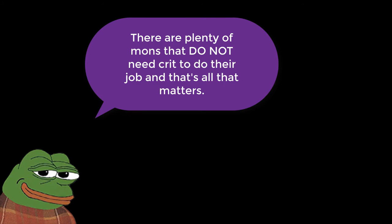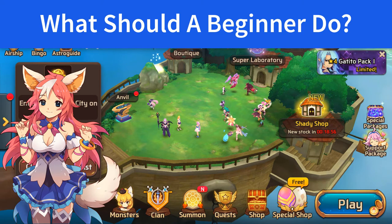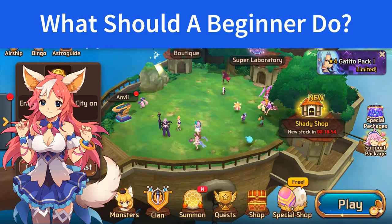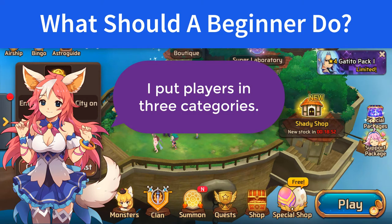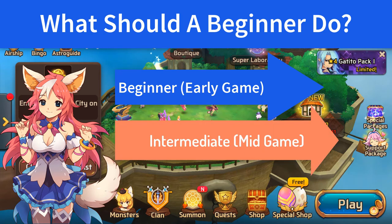Now that we've gone over the basics, let's focus on what you as a new player should do. Your goal as a beginner is to hit mid game as soon as possible. In MSL there are three categories you fit in, at least in my opinion. As a beginner your goal is to go through the story until Pegasco's Extreme and also clear the golem dungeon up until 8. Mid game players focus on farming golems b7, b8, and b9 in preparation for golems b10, which is the highest level at the time of this video. They also participate a lot more in PvP or titans.